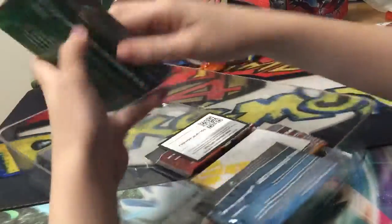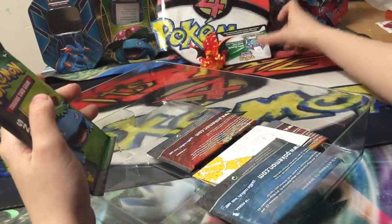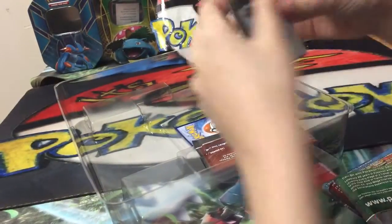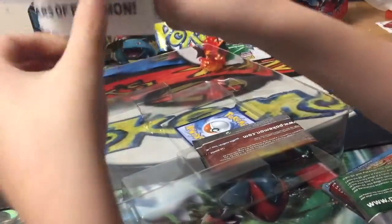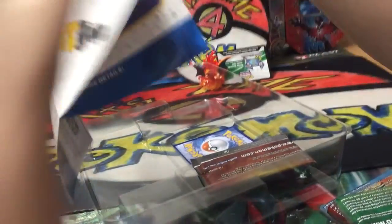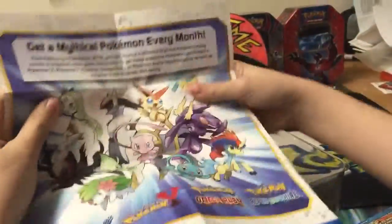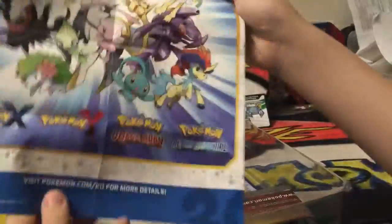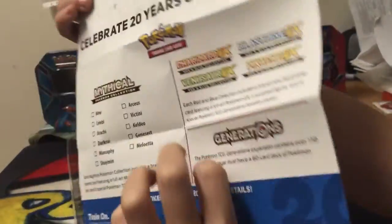It's time for Pokemon. I'm just going to put the code card there. And here's like a little schedule thing — each month features each mythical Pokemon. So this month right now is Celebi, and next is Jirachi. It shows you everything and all the information for the months for each mythical.